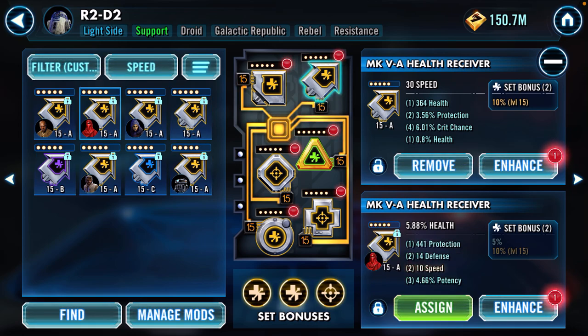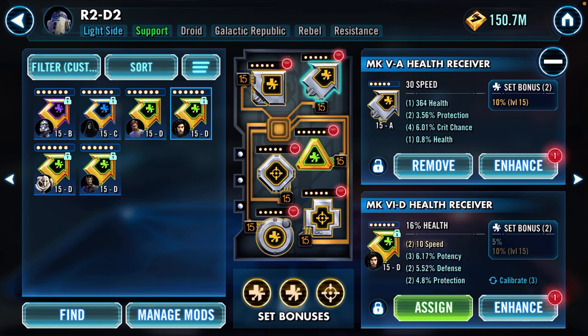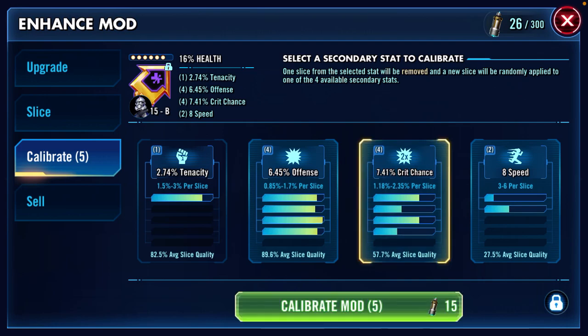Next I want to look at health percent mods because I need one for Malgus. I don't have a ton of five-dot health percent mods and I don't see any I love. Unfiltering to six-dot and filtering for health percent, I find a pretty good mod currently on Kylo Ren. I also see one on Mace Windu — it's a fives mod with low speed but a ton of offense, tenacity, and crit chance. I'm going to try calibrating this to see if I can get additional speed or offense rolls.